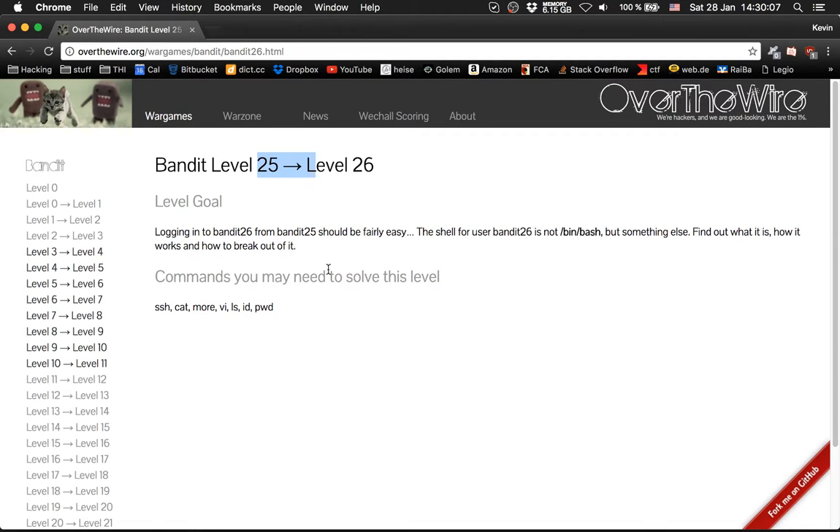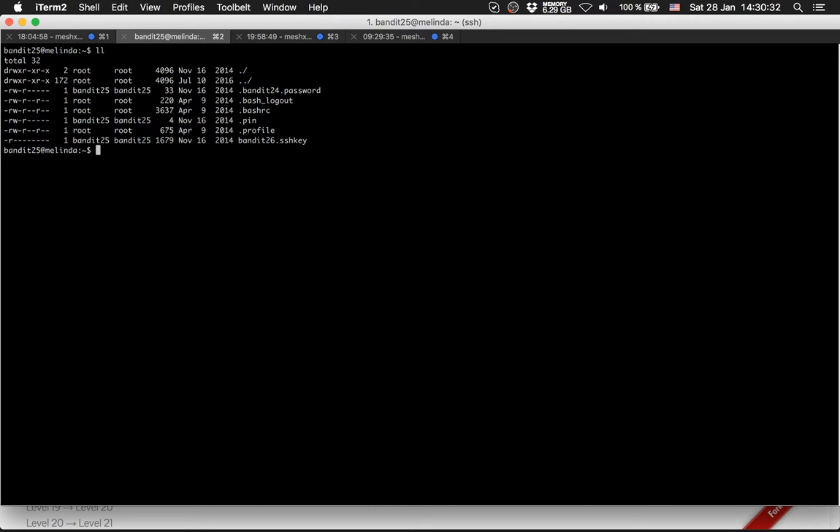Next one is bandit level 25, so it should be fairly easy to log in. The shell for bandit 26 does not use /bin/bash or something else, so it uses /bin/sh. If it's very simple, we try to connect to it with this SSH key.